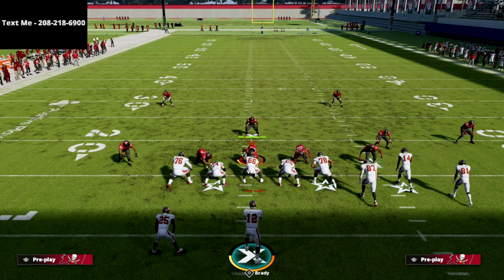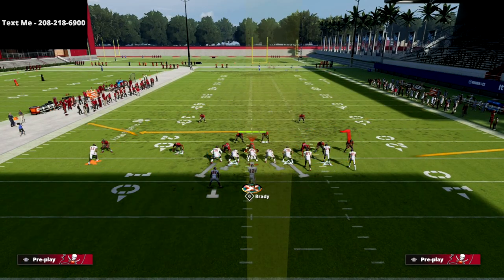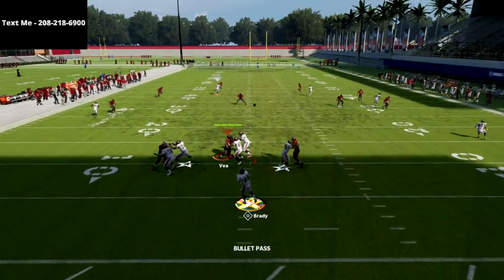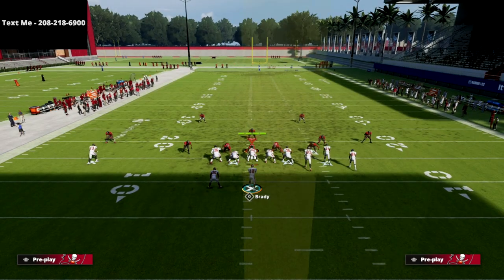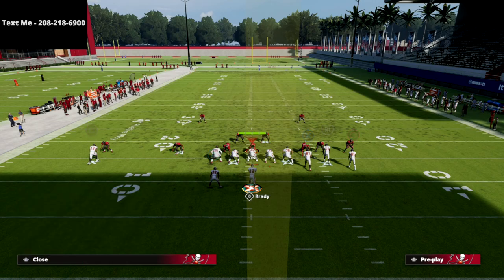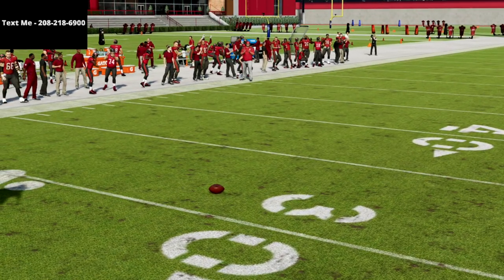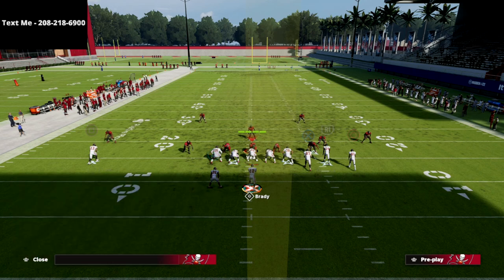The defense most people try to call to stop this is cover four drop, but because we have the streak route and the wheel route, the cover four gets pulled back a bit — so you can still throw this inside pass lead. It also forces your opponent to put a cover four or an inside quarter on that side of the field, which opens up other routes. Against cover four, you can low-point pass it, or if they're usering somebody else, smart route that post and cut inside before the quarter zone can recover.